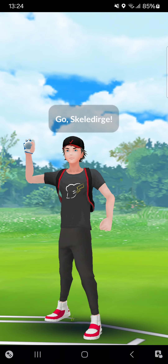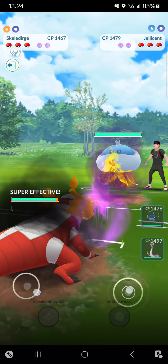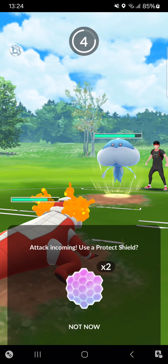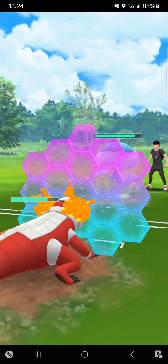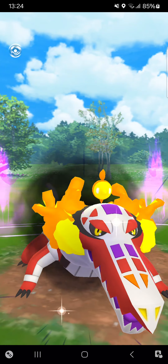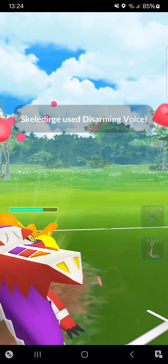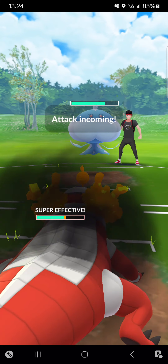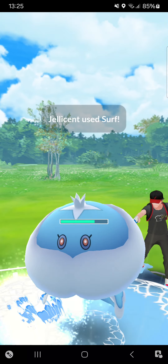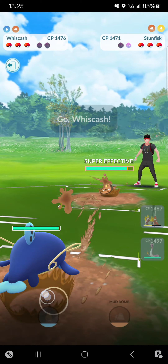Going into the fourth match — starting against Jellicent again, I wasn't very happy with that. The opponent can throw a move. Opponent goes for Surf. I'm going for bait with Disarming Voice seeing if the opponent will call the bait or not — hopefully not. That's perfect! Now I cannot switch — that's my mistake a little bit. We're seeing Unova Stunfisk, which means I have a very good advantage here.